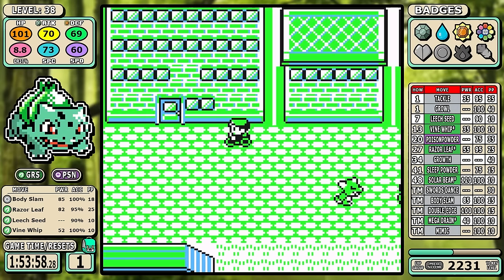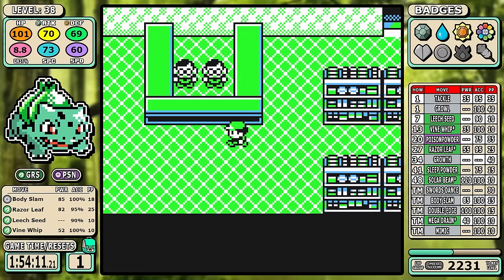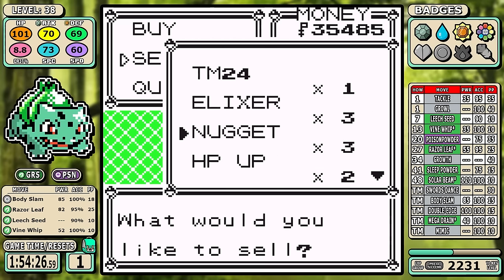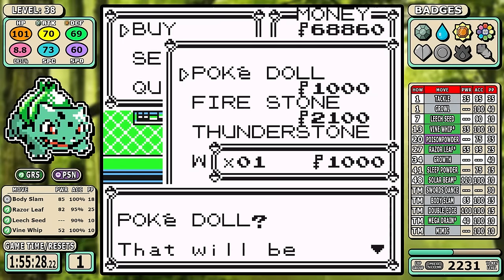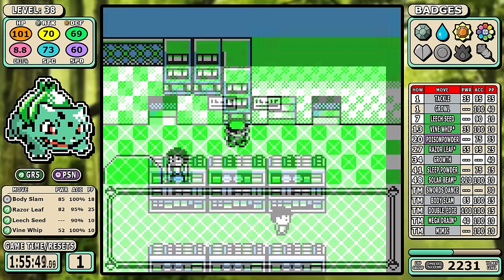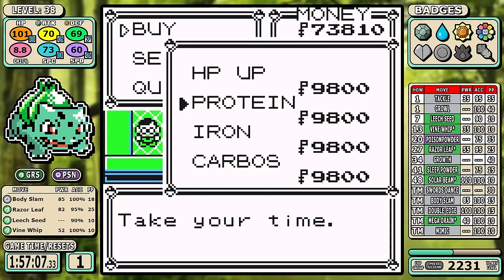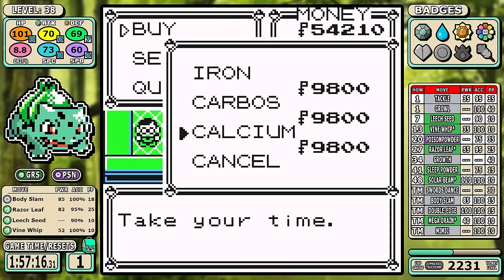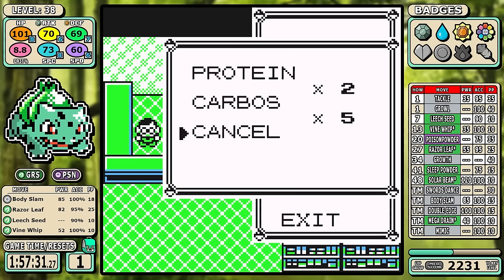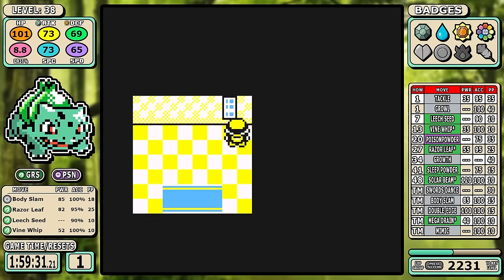After the Safari Zone we get all the vitamins, Full Restore, and final HMs. At the Celadon Mart I grab a Pokédoll to pick up Mimic later, some extra potions since Bulbasaur gets slapped around a lot, and every TM to sell for more money. For vitamins I pick up five Carbos — speed is our biggest problem — and a couple of Proteins for that little extra damage on things like Body Slam later.